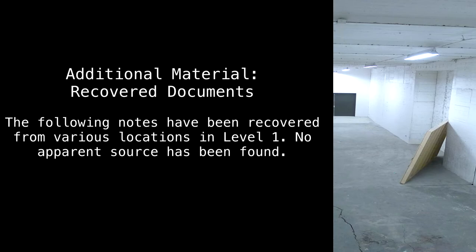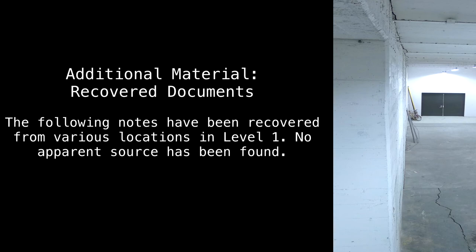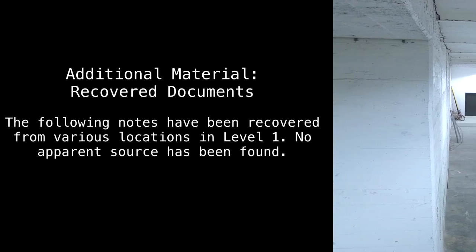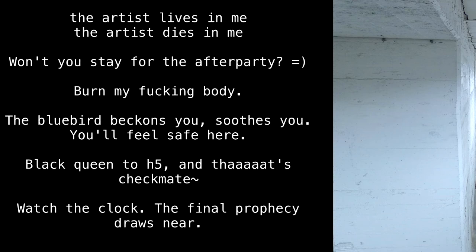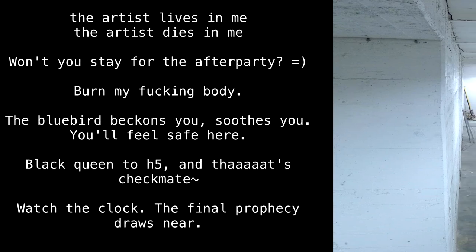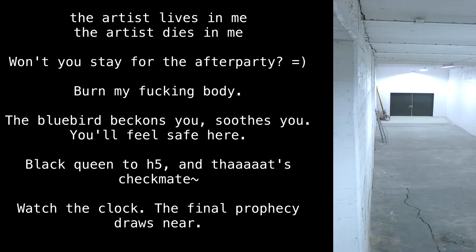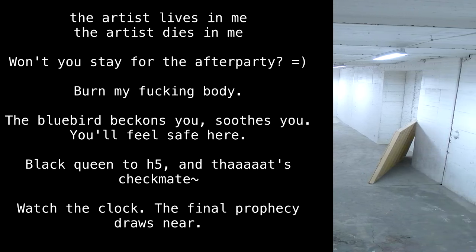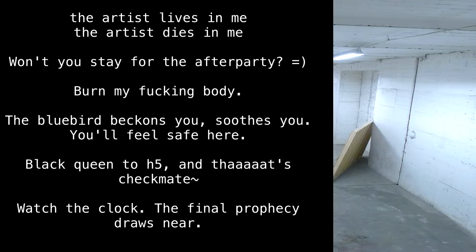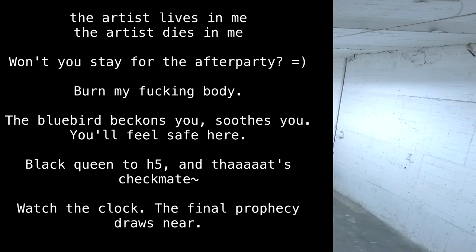Additional material — recovered documents. The following notes have been recovered from various locations in Level 1, with no apparent source found: 'The artist lives in me. The artist dies in me. Won't you stay for the after party? Smile. Burn my fucking body. The bluebird beckons you. Soothes you. You feel safe here. Black Queen to H5, and that's checkmate. Watch the clock. The final prophecy draws near.'